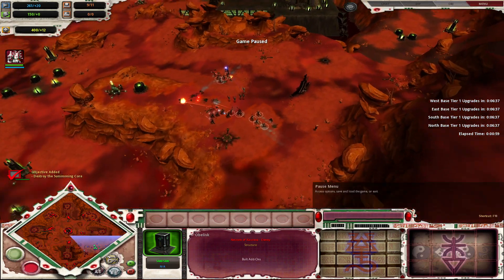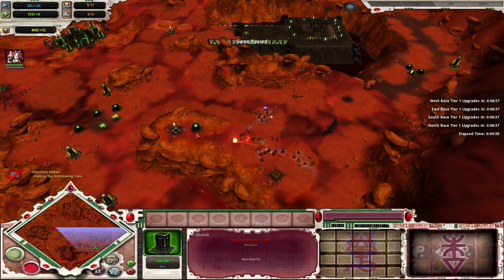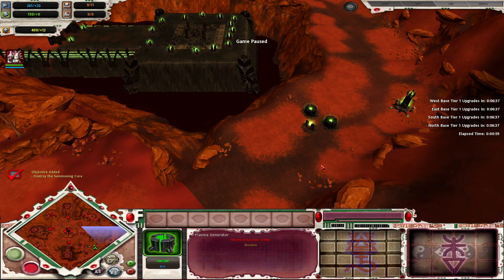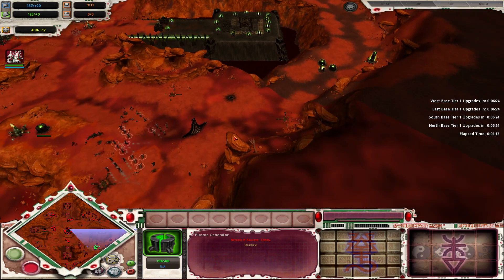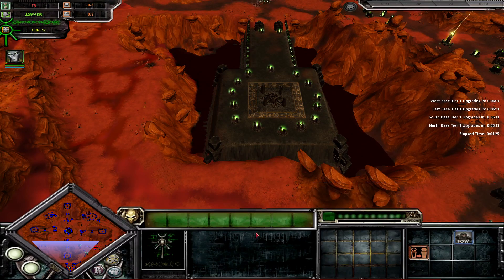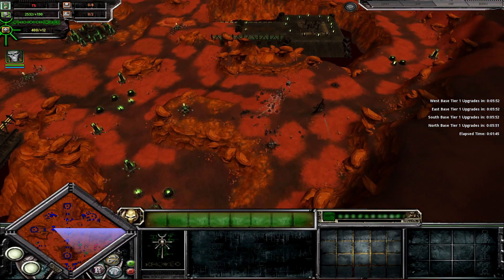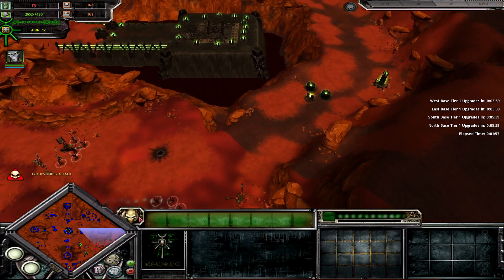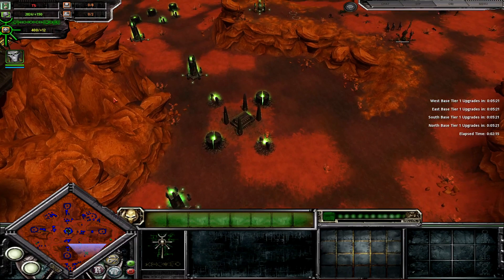After those four, there is a fifth listening post over here. After you destroy this generator, the initial attack waves will start spawning in a new location. They'll start spawning over here, then over here, and then over here.